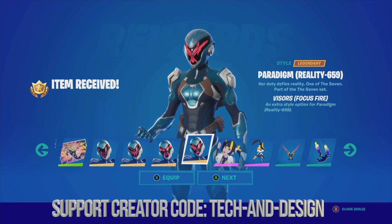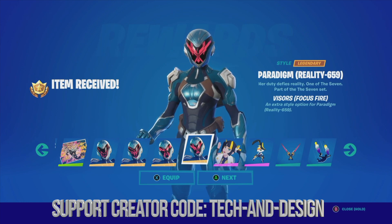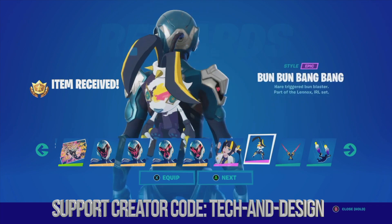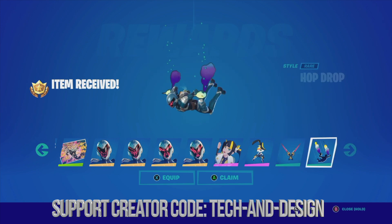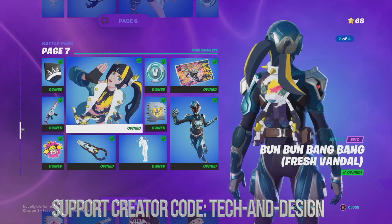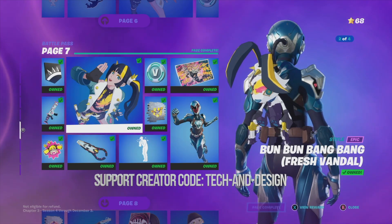You can also see this style and equip it, and this other style — again you can go on and equip it. There are various styles that you might not notice the difference between, but there are slight differences if you look especially at the top area. With this skin you can equip the style or not. You also get this item as well.